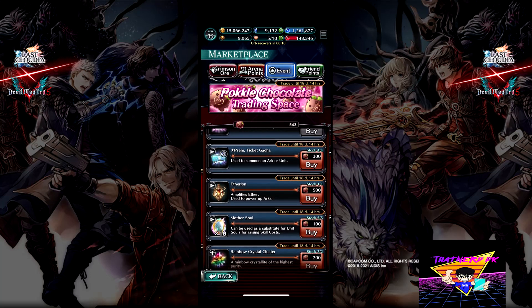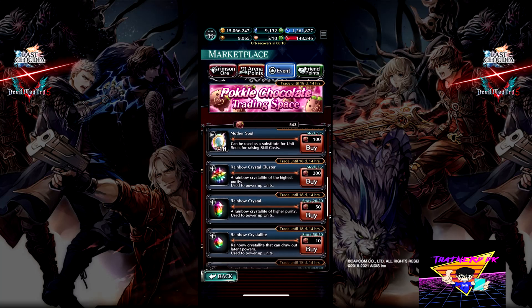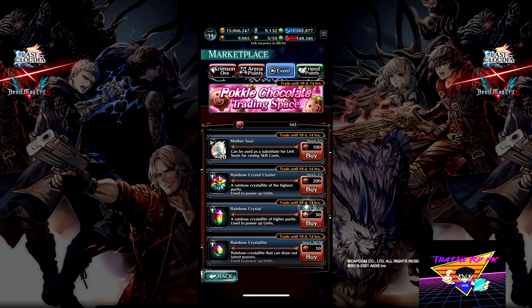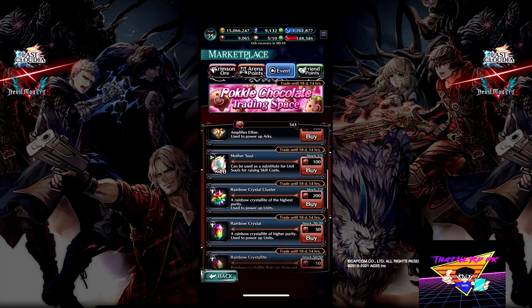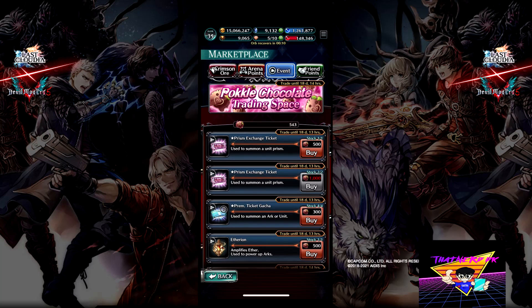We also have premium tickets, ether rewards, mother souls, and rainbow crystals. I know a couple of guys on the page were asking about the rainbow crystals — here you go, we got some free ones in here. They are pretty costly, so at two prisms it is 2,000, and then the one at 500.